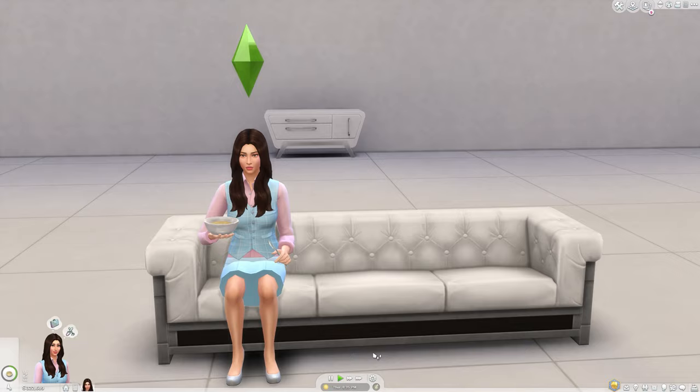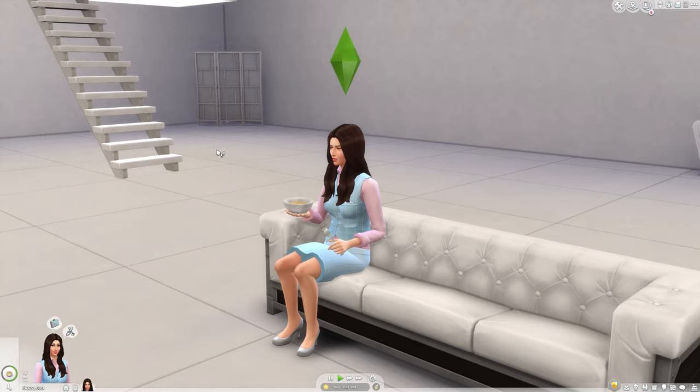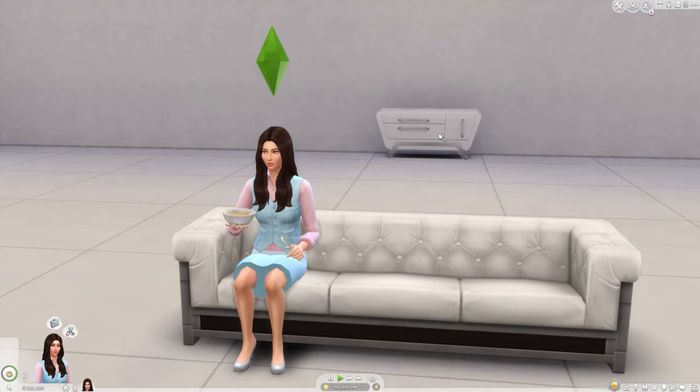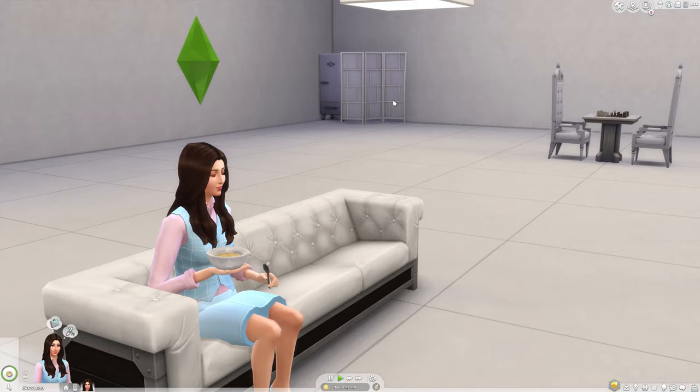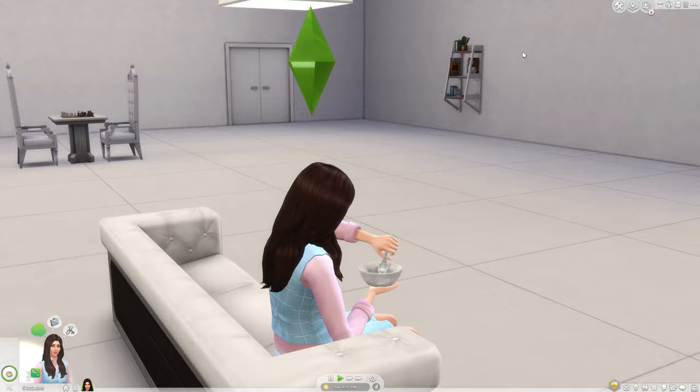So this is Janet's void. There is a shower in that corner behind a screen, a toilet in that corner behind a screen, and her white dresser. Here's her white refrigerator behind a screen, her white chess table, and there's a white bookshelf. It does have a plant on it — a succulent — she does like succulents.